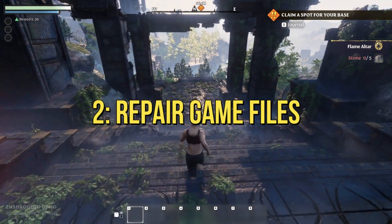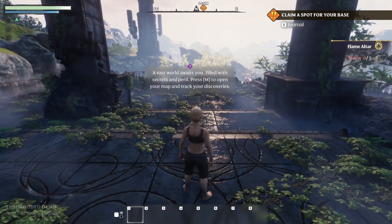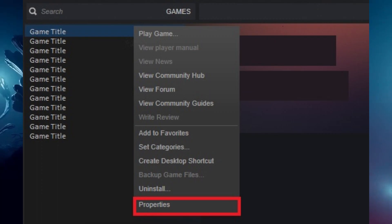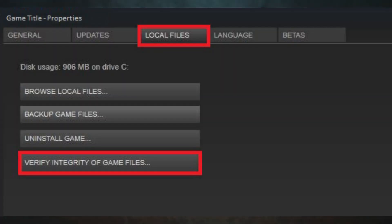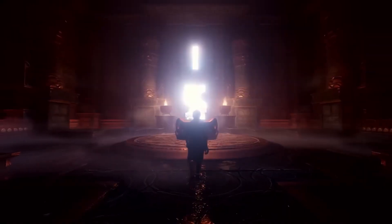Fix 2: Repair game files. Corrupted game files can be a culprit. To fix this on Steam, go to Steam Library, right-click on the game, select Properties, go to Local Files, and verify the integrity of game files. Once done, relaunch the game.